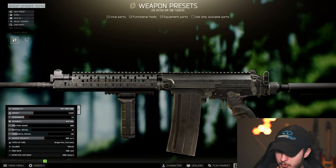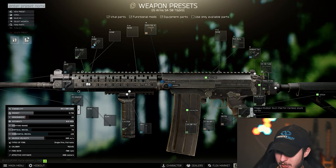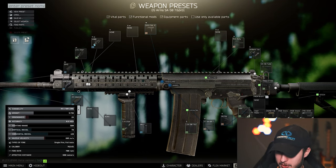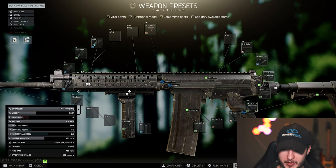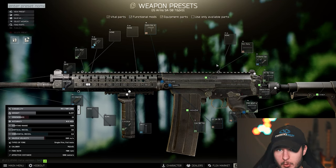Same for the stock: you can change it to the MOE stock, which gives 26 Ergo and 70 vertical recoil, but in my opinion recoil is quite important for the SA, that's why I'm playing it with the Gen 3 stock. Don't forget your tag light, and of course you can choose any side you want.